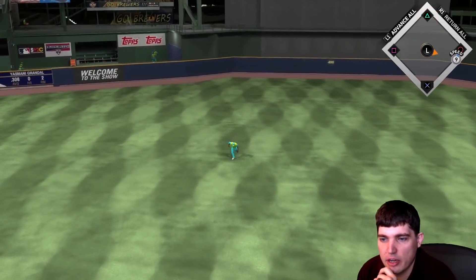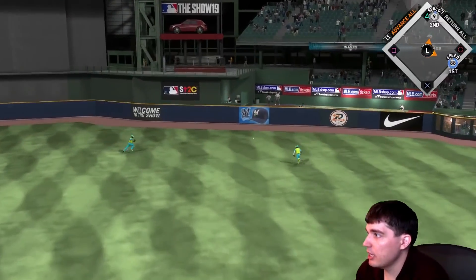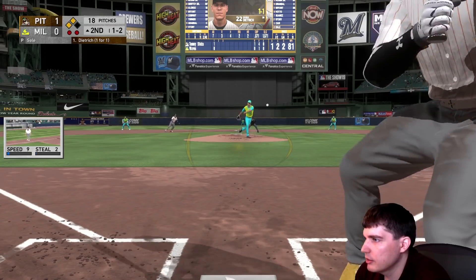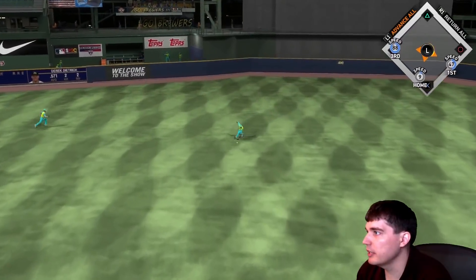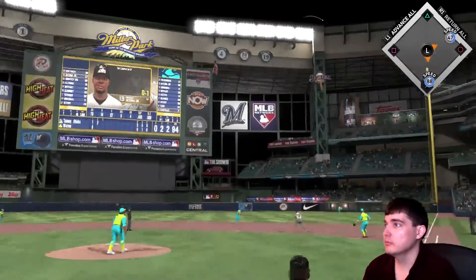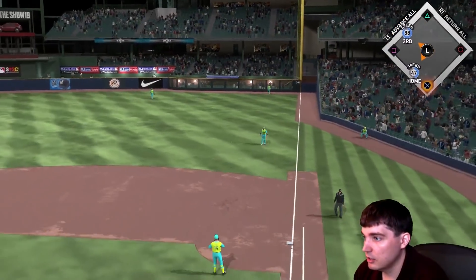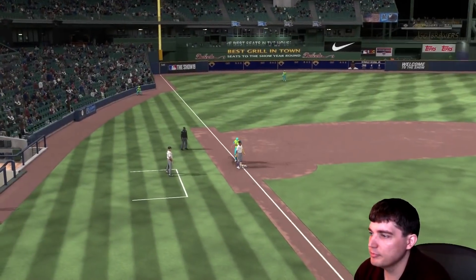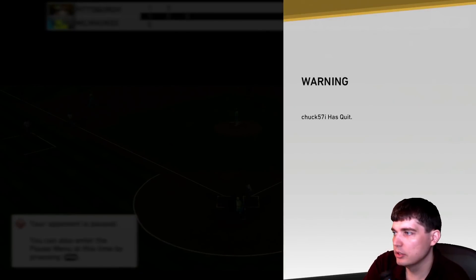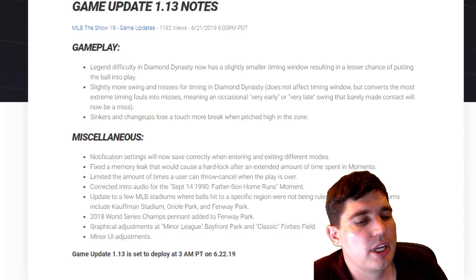Corrected intro audio for the September 14th, 1995 Ripken home run moment. Updated a few MLB stadiums with ball-hit-specific regions that will not be ruled as home runs — stadiums include Kauffman, Oriole, and Fenway. I saw one at Miller Park along the yellow part; I hit the top of it and it did not count as a home run — I was salty. There are still stadium issues out there but they knock them out when they get reports. Also, the 2018 World Series champs pennant was added to Fenway Park. Graphical adjustment at minor league Bayfront Park and classic Forbes Field — I wonder if they fixed the visibility issue where a right-handed pitcher throws between trees and it's nearly impossible to see a white ball against the daytime background. Forbes is a bad stadium to play in as-is.